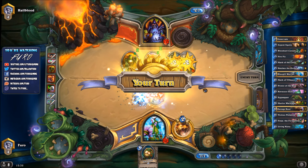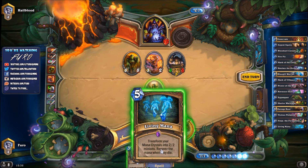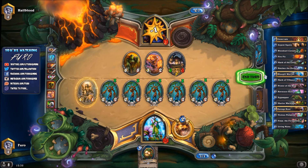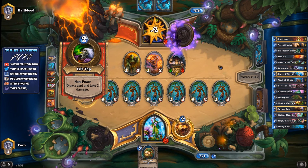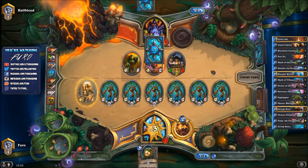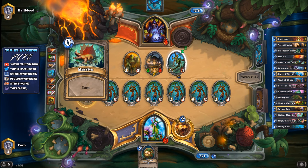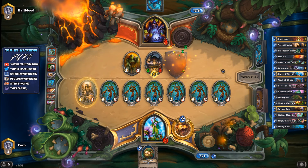A Sea Giant — haven't seen one of those in ages. We trade and get another Living Mana. He's only pushing 6 damage so he can't kill us. He Life Taps down to 9. He has three units on the board for trades. The best card for him might be something like Argent Squire or more taunts. Looks like he's going for the face. The Fledgling can Adapt — getting Taunt — he's looking for some extra life.